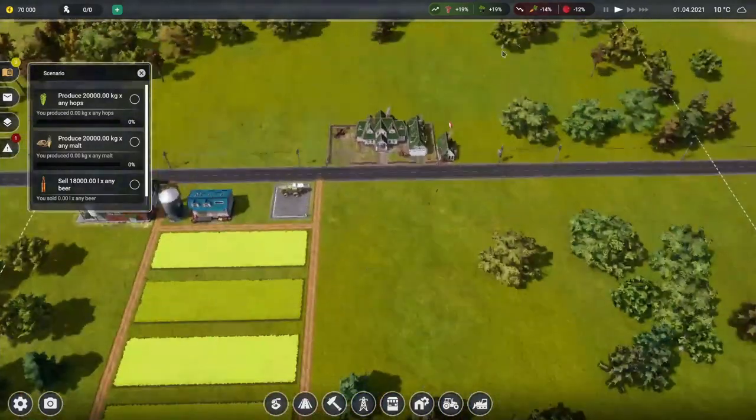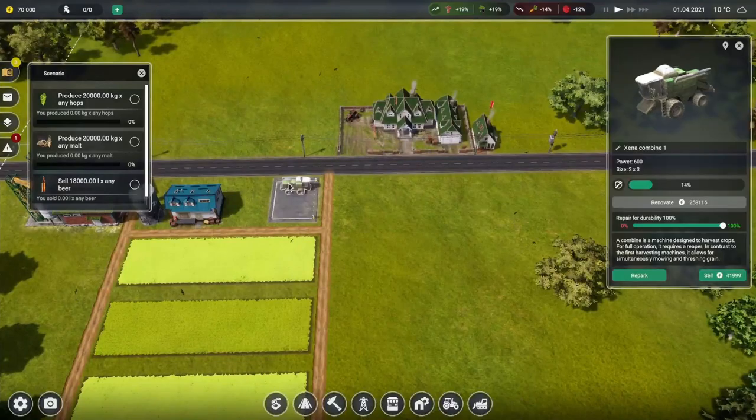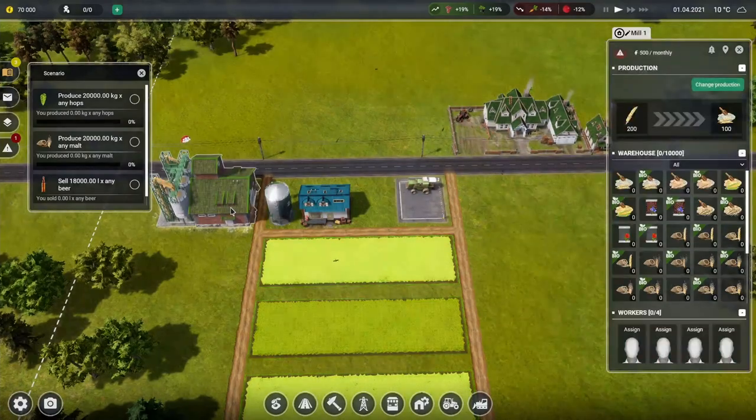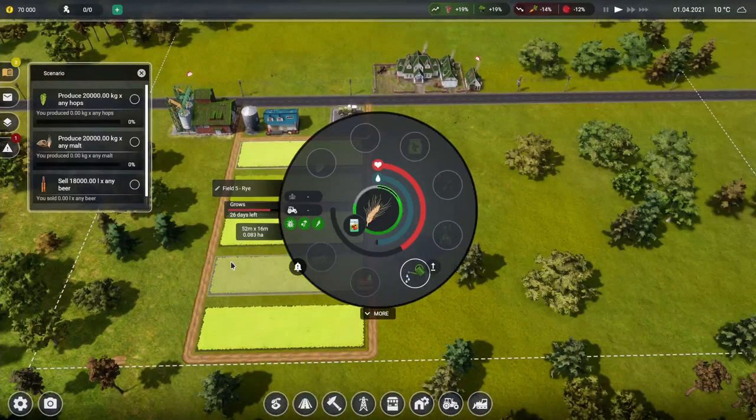So what do we got? We got a house for workers, a combine, and a parking spot. We got a warehouse, a silo, we got a mill — and that's how we're going to make our malts. And then we got fields of rye and wheat.